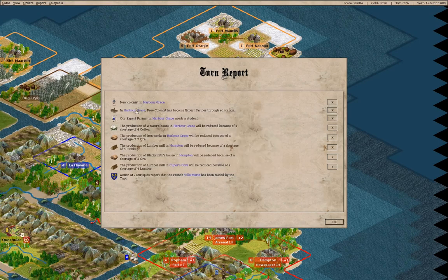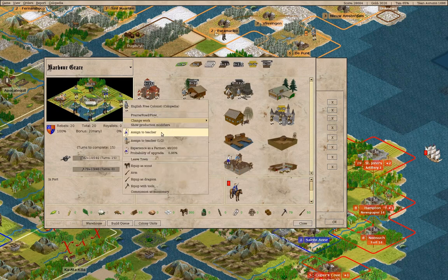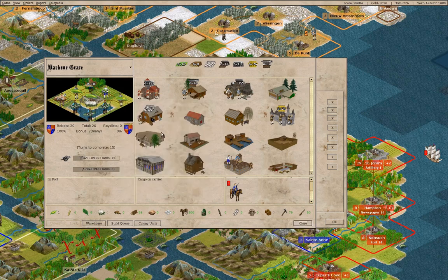We'll grab a hardy pioneer, and we have a new colonist who can go right here. This dude can become a farmer as well.